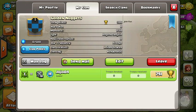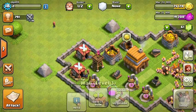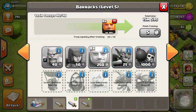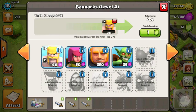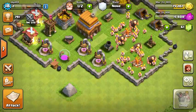No one's joined the clan — you guys can join, it's called Golden Nuggets as I said last episode. Let's train some troops and go to battle. If you guys want to see more things, leave it in the comments down below, and don't forget to leave a like and subscribe.